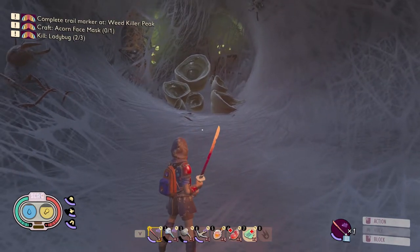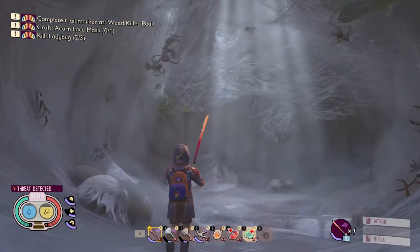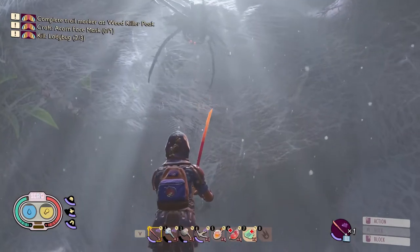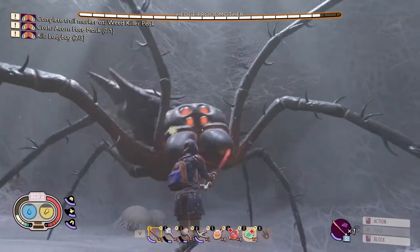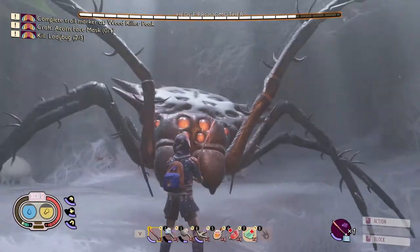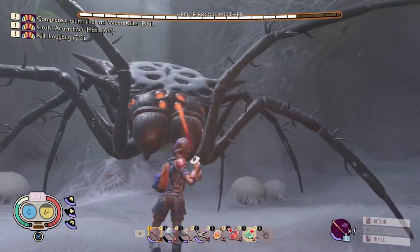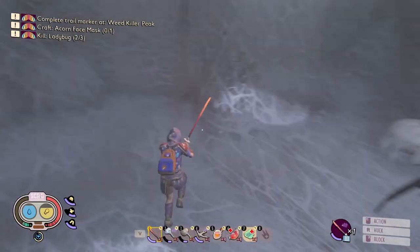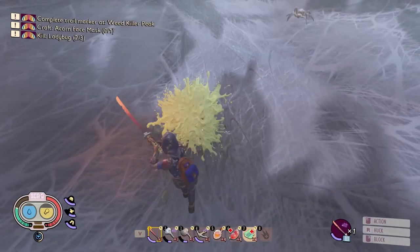She's going to drop directly from the ceiling. I recommend walking up to her and starting to smack her as soon as she drops, because she'll later reduce your damage output with her abilities.